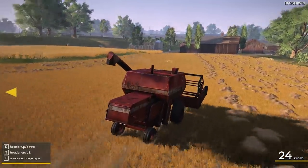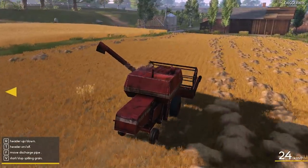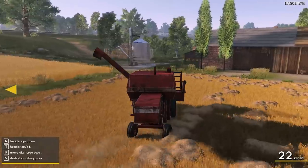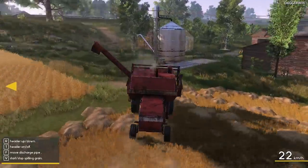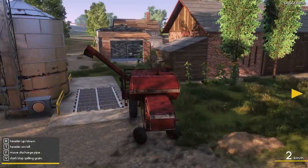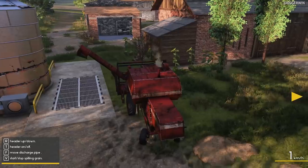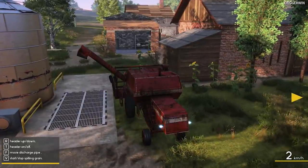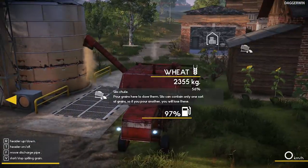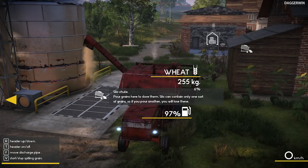I'll turn the header off and we will put the discharge pipe out to the auger. We have to unload it directly into the hopper, just because that's the way we have to do it at the moment because we have no trailer. Word of warning - if you've already harvested a crop and you've already put it in here, you'd actually be throwing this down the drain. Because it is one crop type to each silo. So here we go - unloading. It says 'pour grains here to store them - the silo can contain only one sort of grain, if you pour another you'll lose them.'